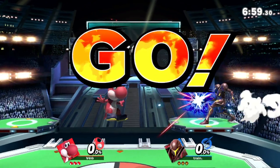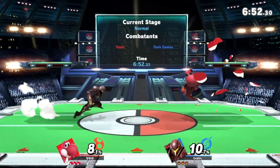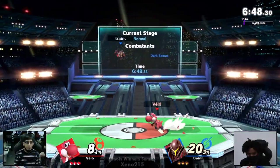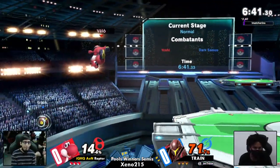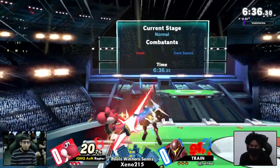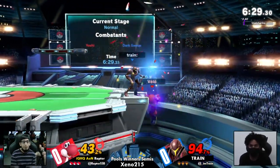Dark Samus versus Yoshi — Train using Dark Samus. Previous game featured the person who took Sinji into losers, and now we've got the person who took Zombo into losers. Two contenders, four really great players at Xeno top eight. Really love that bomb keeping Train safe.